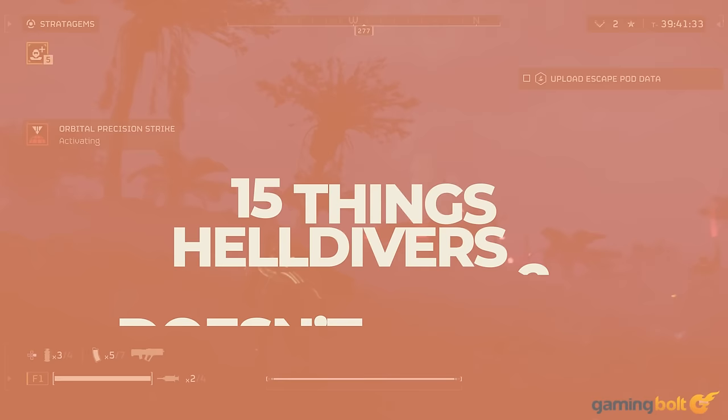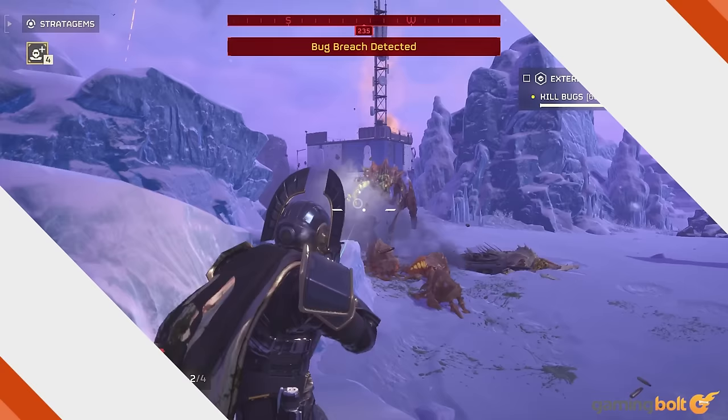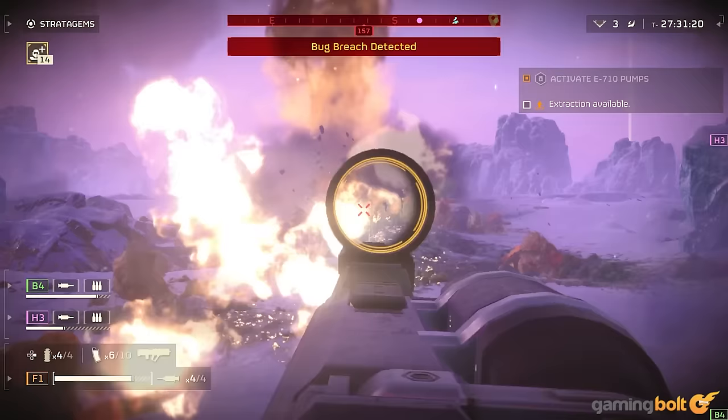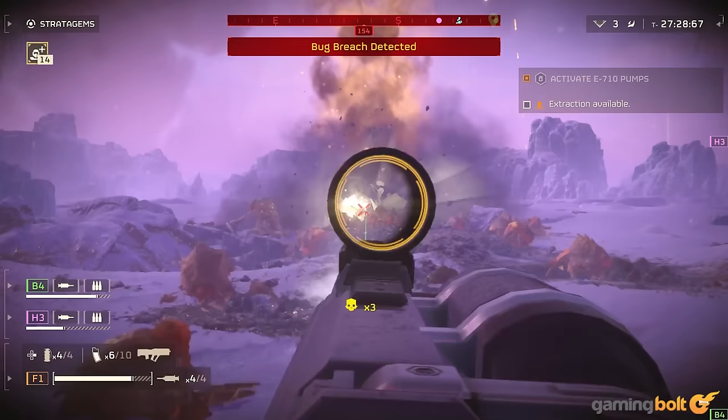While it's easy to jump into Helldivers 2, thanks to the tutorial where you totally didn't die to the auto-turrets, several mechanics can go unexplained — some you wouldn't realize without peeking into the control settings or exploring the in-game surroundings. Without further ado, here are 15 things that Helldivers 2 doesn't tell you and how they can mean all the difference between mission success and failure.